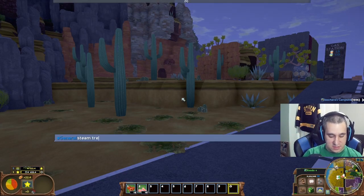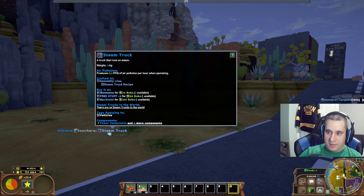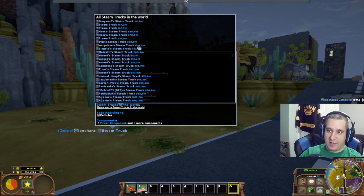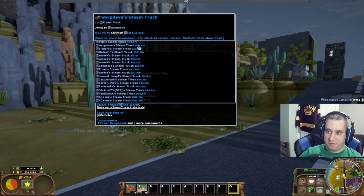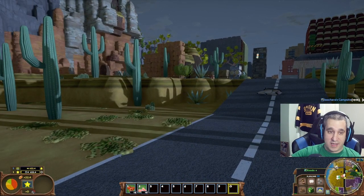The economy viewer also works for things like steam trucks or crafting tables. If you mouse over it, it will tell you how many exist in the world and where they are. So if you ever lose your steam truck, you can find it this way — it'll tell you how far away it is and in what direction, like '655 meters southeast.'